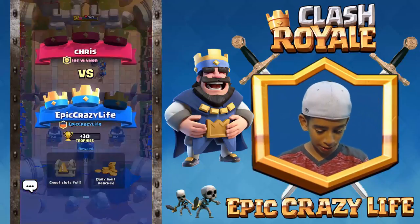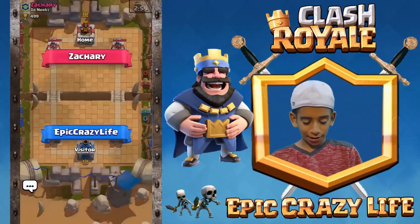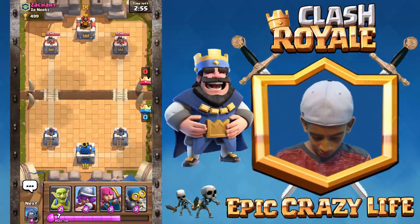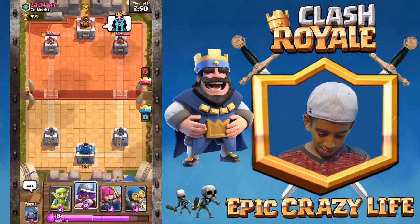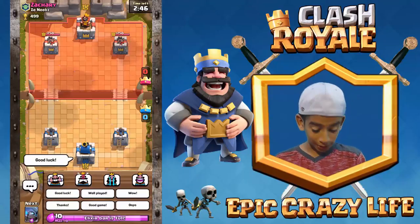30 trophies — that's good! Facing Zachary, level four. Like I said, we got this — feeling good. We got a good start. He's gonna be crying face. Let's say good luck and hopefully this goes well.